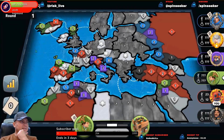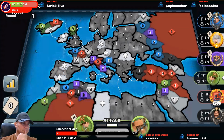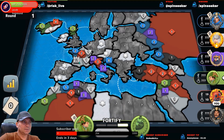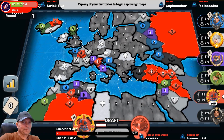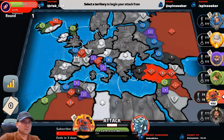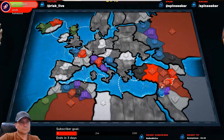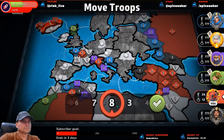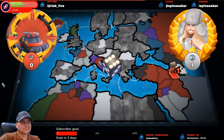Green gets seven, knocks me out of there unfortunately — puts me under 12. Green is in a good spot for pushing on white. I need to expand a little bit, so let's go like this. Come on — nope, can't get lucky.